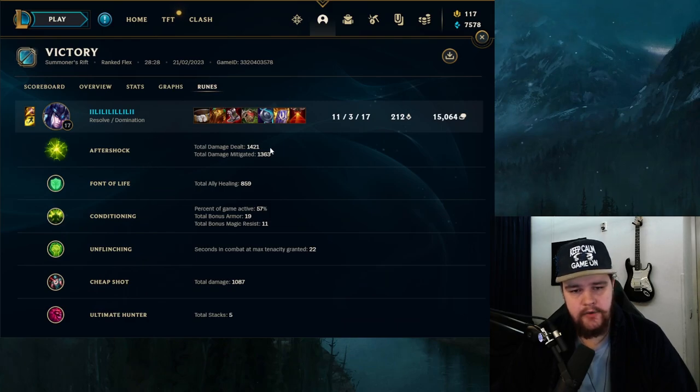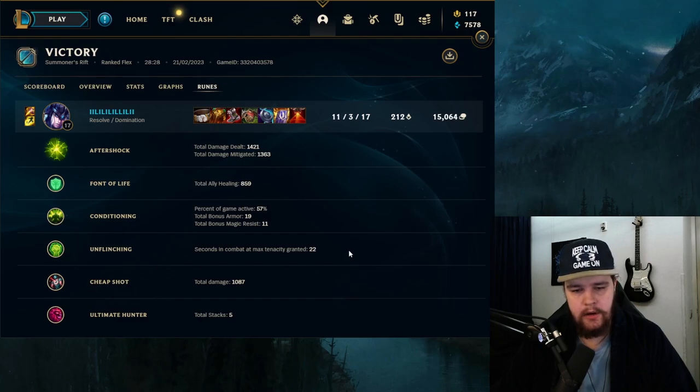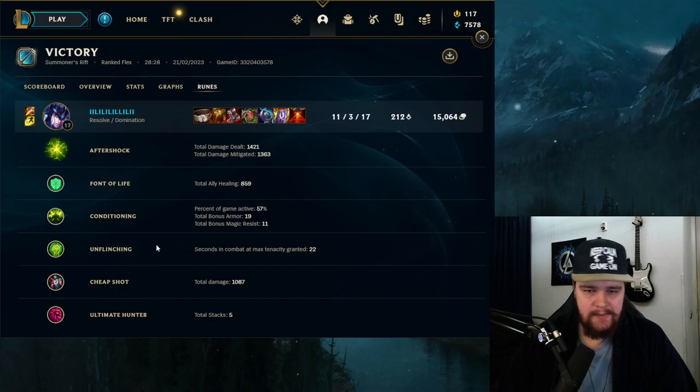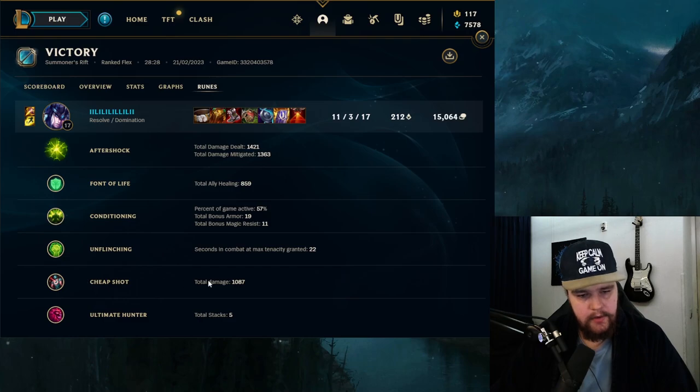Aftershock for 1400 damage and 1300 mitigated — quite nice. Taste of Blood for healing on allies, Conditioning for extra resistances, and Unflinching — it's just the best rune. You can take Revitalize but compared to Unflinching it's not as great unless they have absolutely zero CC. Cheap Shot for the damage — about 1100 additional damage — which procs frequently since you have a lot of CC. Ultimate Hunter gives us as many ults as possible, resulting in more gank opportunities and free kills.